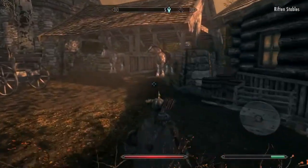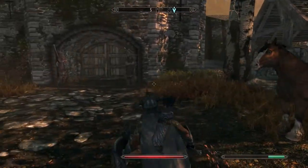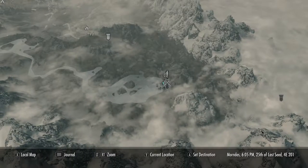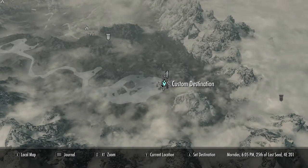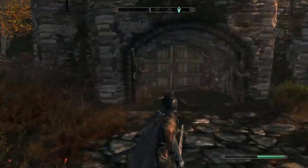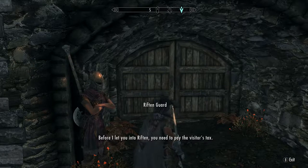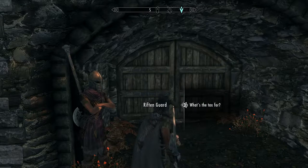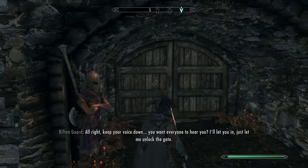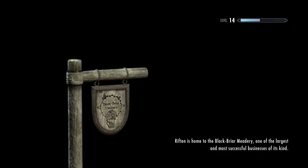All right, I'm here at the stables. Riften. This way. Okay — shut up! Before I let you into Riften, you need to pay for the privilege of entering the city. All right, keep your voice down. Let me just go pick up Inigo. God, that took freaking forever.